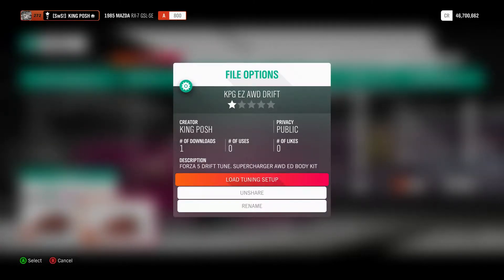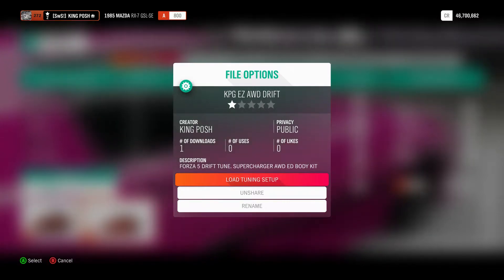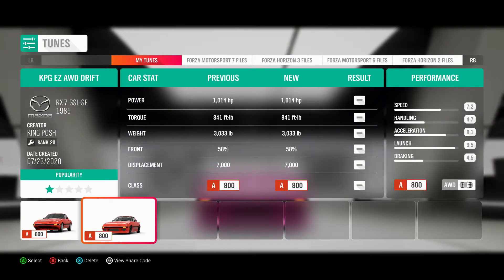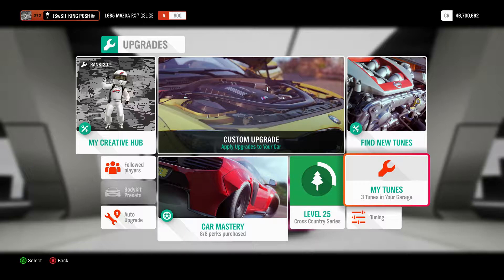So far we've got one download. It's a Forza 5 drift tune, supercharged even though the Forza 5 was turbocharged. It's all-wheel drive with an ED body kit, so it is a little different. I did try out the turbo, I didn't like it, so I went with the supercharger — I like this one better.